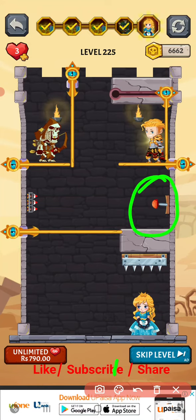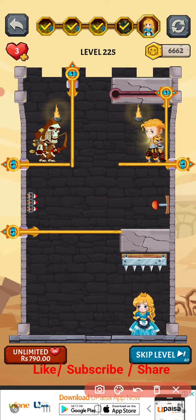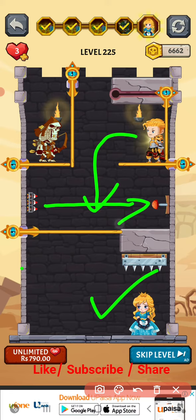How to beat level 225 — let's try to solve this puzzle. In this level we have to rescue this hero. If I drop this here, this will be killed. Pull this and this will be attacked.